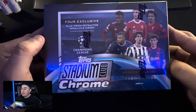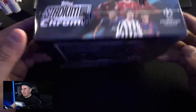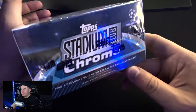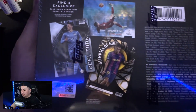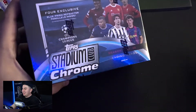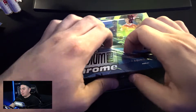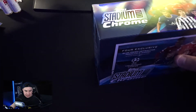Here it is — our 2021-2022 Topps Stadium Club Chrome UEFA Champions League. That's a mouthful. This mega box, you can look for four exclusive blue prism refractors inside. Looking for some big names, especially pre-World Cup time. I know if you go to the Cardboard Connection website the first thing you see is a shirtless Cristiano Ronaldo, so hopefully we get something like that. This is my first Stadium Club Chrome anything — mega box or hobby box — 55 bucks, couldn't pass it up.